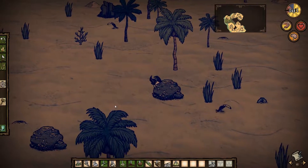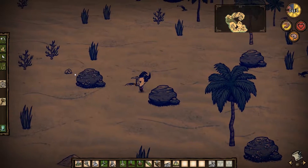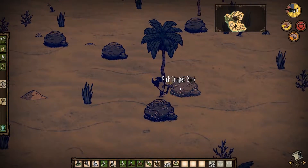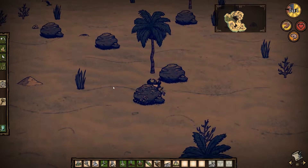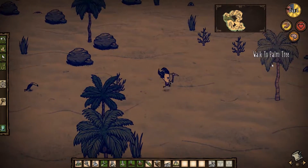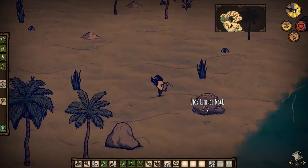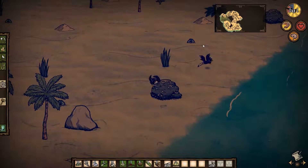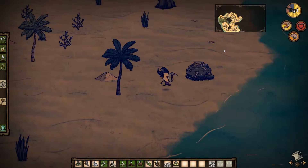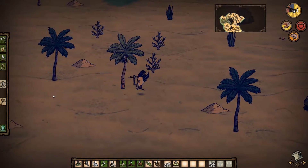Make sure you pick the limpets — these are good food. I was thinking that basically what I probably need to do is travel around and have a look at a few islands to find a good place to set up base, but I'm actually starting to think this is a great place. Look at all this flint here. It's a decent sized island; I might just make this my home.